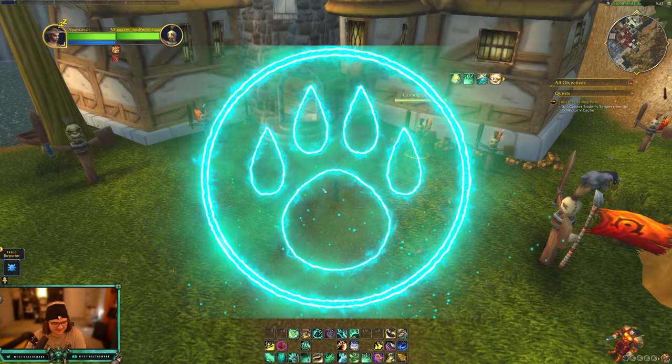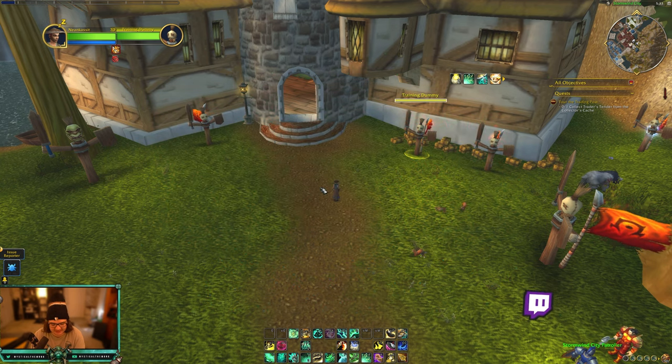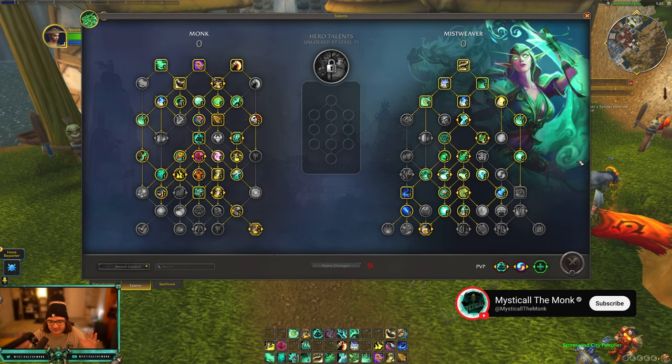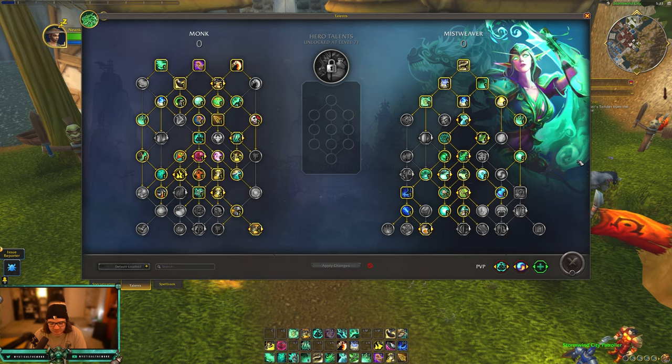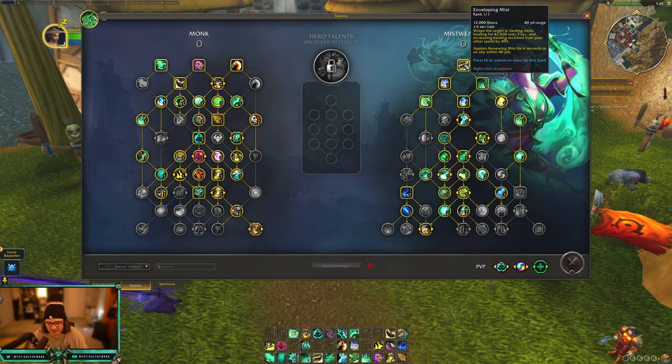What's going on everybody, this is Mystical. This is some alpha gameplay for The War Within, and this is kind of the second part of going over the Mistweaver slash Monk talents. Today I'm gonna be going over the Mistweaver talents, but before that if there's anything you want to see — dungeons, talents, anything at all — please let me know, put it in the comments and I will happily do it. I plan on doing a lot of testing this time around. With that said, let's jump right into the video.